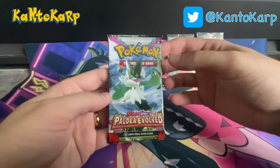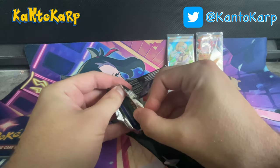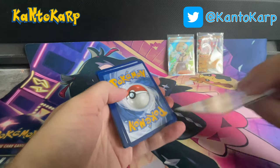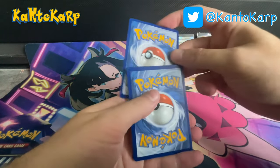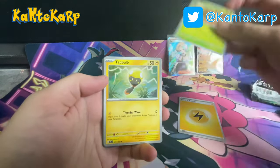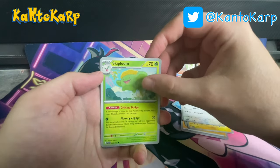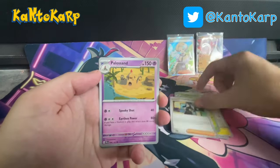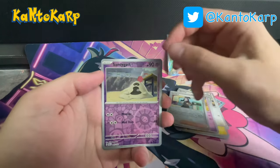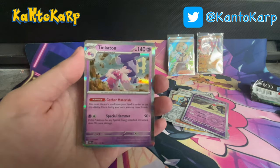Alright, let's move on to our final pack — the Paldea Evolved. These tins are roughly $20 to $25, depending on where you're buying from. Again, I got a pretty good deal. I'm still trying to get used to some of these newer Pokémon — I don't really play the Nintendo Switch game very much anymore, so a lot of these are new characters. The Reverse Holo is Armarouge, Reverse Holo Sandygast, and a Tinkaton. People seem to like Tinkaton — it's not a chase card, but still pretty cool looking.